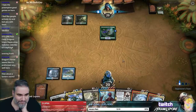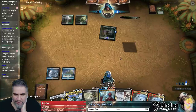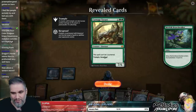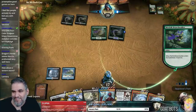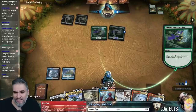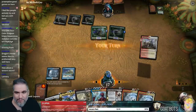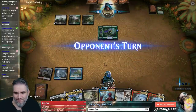Here we go. I'd rather just have Sailor of Means — it's just better for our deck because we have multiple Deafening Clarions and I don't want to kill our Lannery Storm with our own Clarion. I'd much rather have a card that blocks these guys profitably and doesn't get chumped by a 2/1.